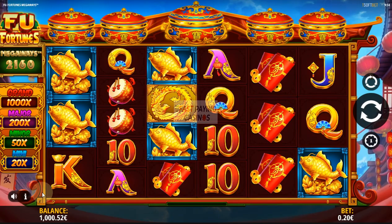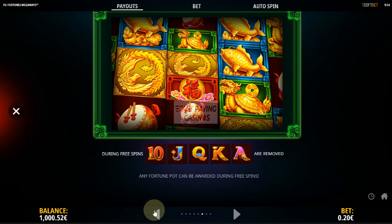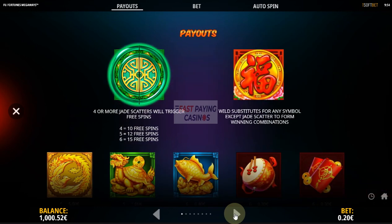First we'll have a look at the instructions. That's your wild symbol — the Chinese character — appears on reels 2 to 6 I believe. 4 or more scatters will trigger free spins: 10, 12 or 15 for 4, 5, 6 respectively.